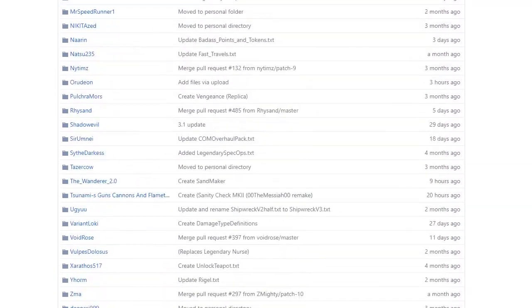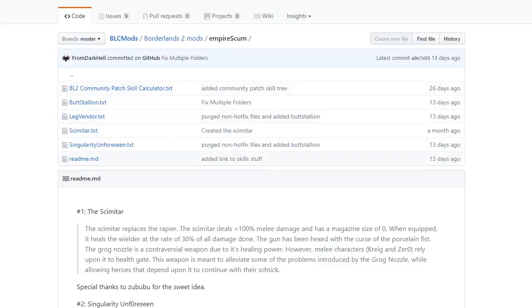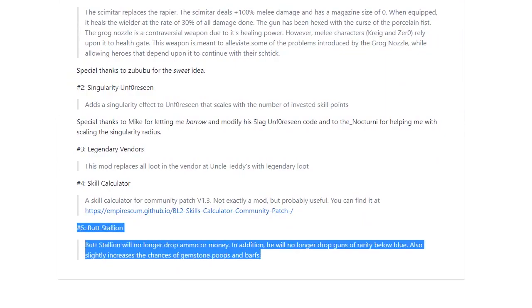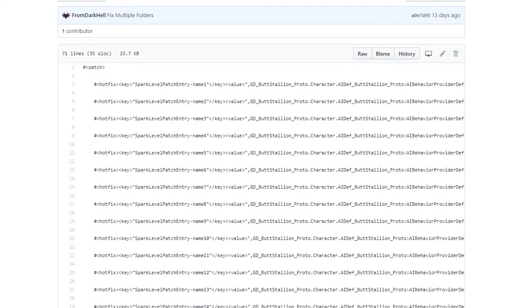On the GitHub, click on Borderlands 2 Mods and then scroll right down to the empire_scum section, which is located just here. Click on that - he actually provides a notes list that shows you exactly what all of his mods do, rather than putting that information in the actual file.